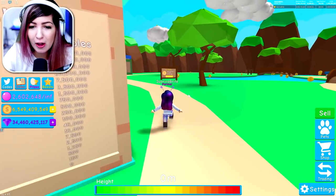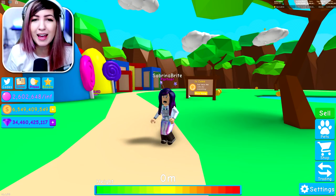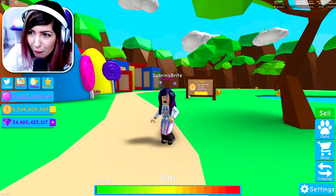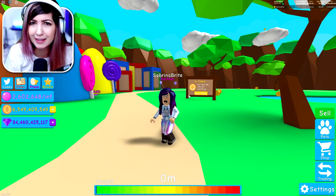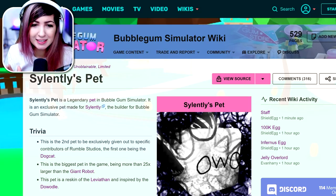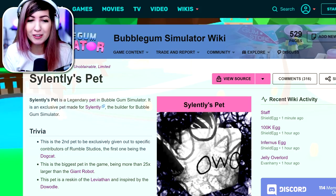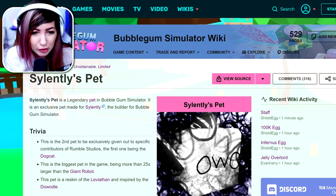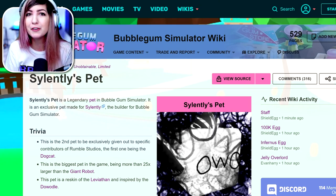So I actually saw a couple of comments — I don't remember if it was two or three, it wasn't very many — hidden within the comments that there is an admin pet, and we're going to look into this admin pet and hopefully get to try it out, or at least see it. I'm super excited. Let's check out the fandom wiki on this. Basically, this is an admin pet given to Silently — that's the builder of Bubblegum Simulator. It's a legendary pet in Bubblegum Simulator, an exclusive pet made for Silently.